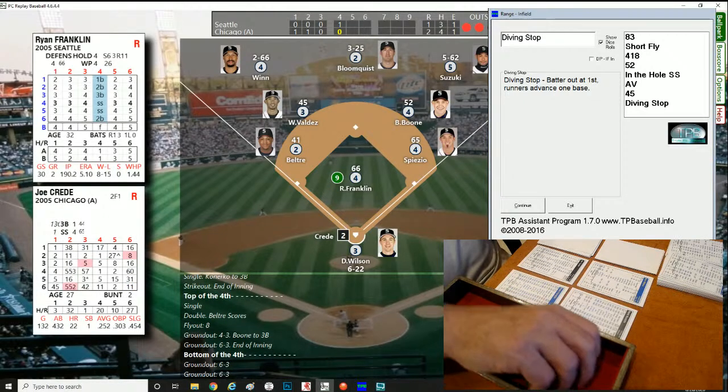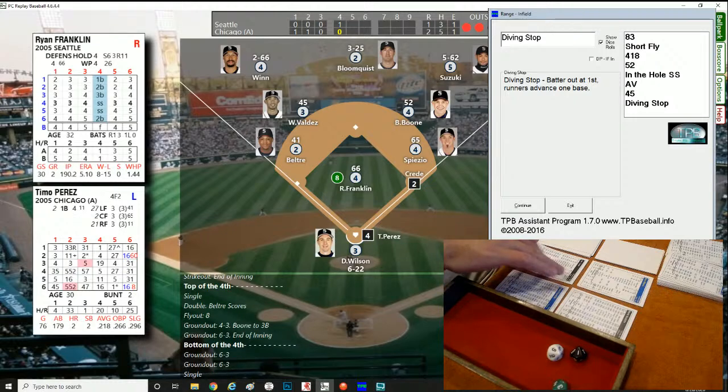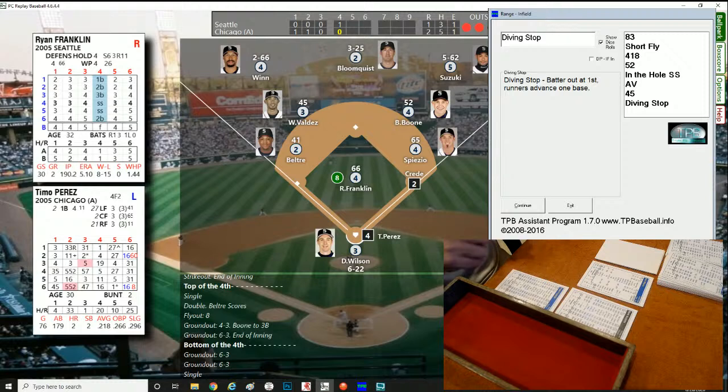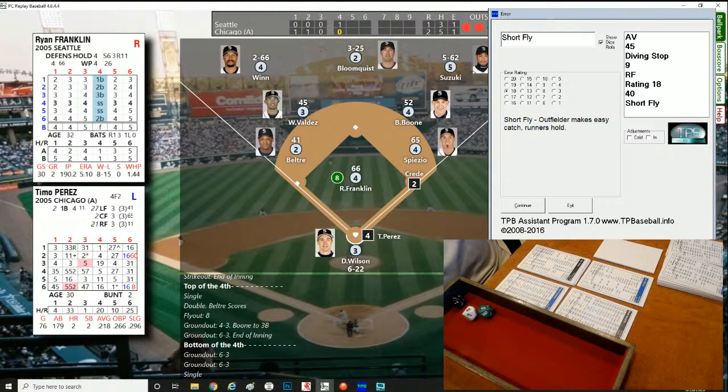Joe Crede up — last time he hit a home run. Roll of 153, right-hander — another base hit to left center field, a single. Crede keeps the inning going. Timo Perez up — Crede had one stolen base but was caught once, not much of a threat. Roll of 33 — error check on the right fielder, Ichiro Suzuki. Error rating 18 — pretty solid. Suzuki makes an easy catch. Side retired. After four complete, it's 2-1 Chicago.